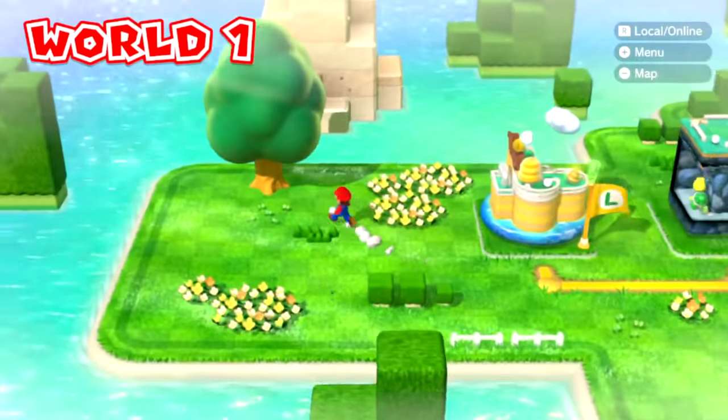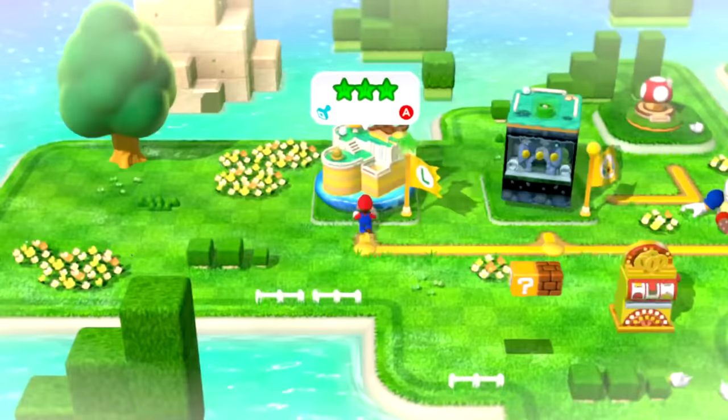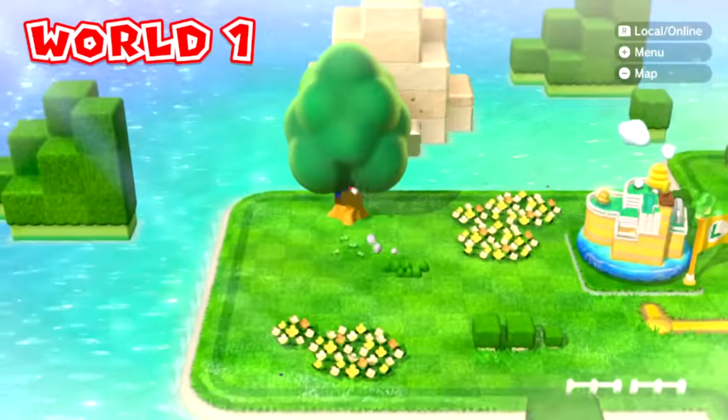You start falling and you spawn back at the first level of World 1. It was really cool to see that the game developers added this mechanic of spawning you back at the first level of a world if you fall off of the world map.